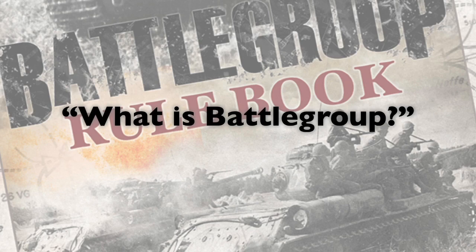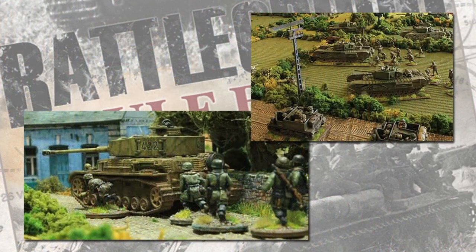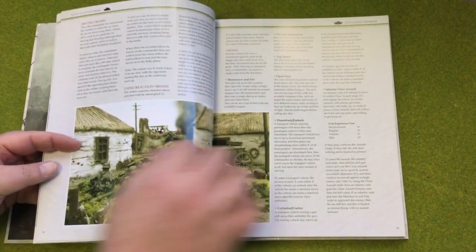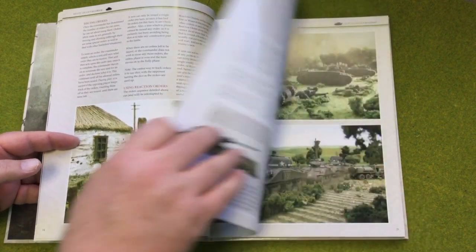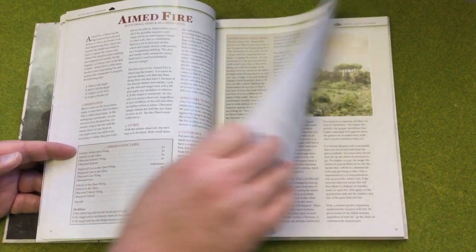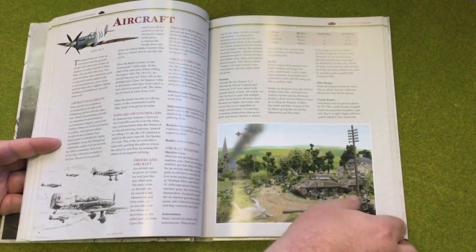First up, what is Battlegroup? Since this is a switcher's guide I'm assuming you've already played a similar tabletop war game before. Battlegroup is a tabletop miniatures war game, meant to be played between two players on a table with miniature terrain, vehicles and soldiers representing opposing military units. The two players use the rules in the book to determine how units can move, and to govern combat outcomes. Dice rolls insert an element of random chance, and the rules manage play through alternating turns until one side wins.